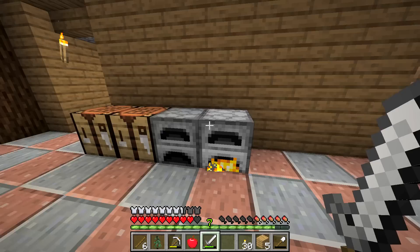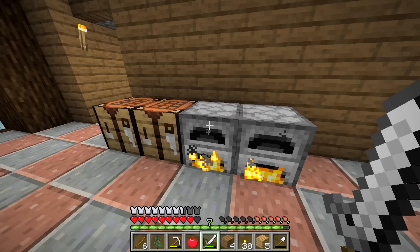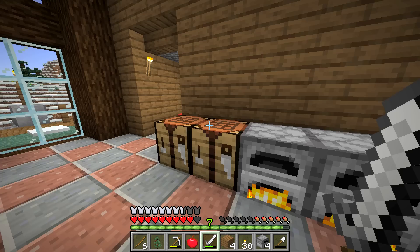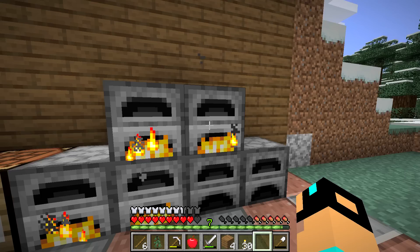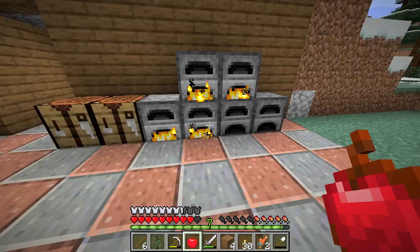Should I save that? I guess I have my answer — I should not save that person. It's technically a person, right? Because it's like a zombie villager, sort of. One thing we do need is more furnaces, but we actually have more — so that's perfect. We'll start smelting up this stuff. I know it's way too much coal, but it's okay — we have an excess of coal.